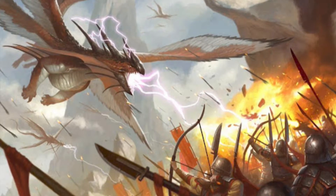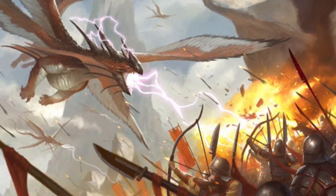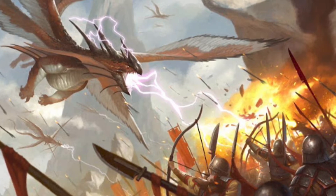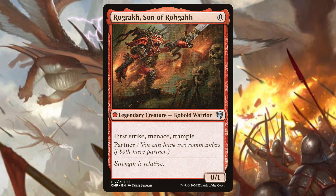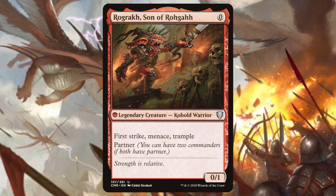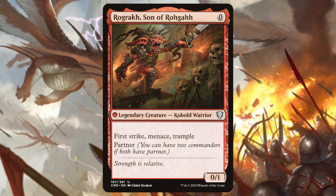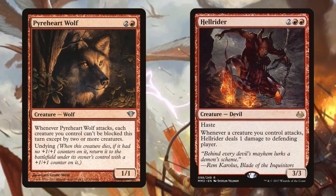Now not all of our non-humans can be token makers, so let's get into some non-humans with utility effects. These cards have great abilities for our deck, but they do still trigger Winota when they attack. Rogrok is 0 mana for a 0-1 kobold with First Strike, Menace, and Trample. Sure, he doesn't deal any damage, but you can always play him before Winota and all of the keywords will actually come in handy later.